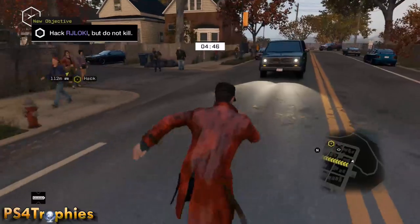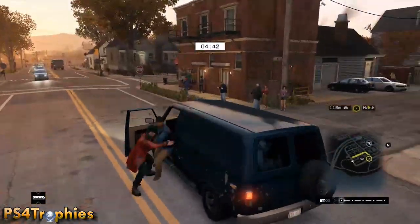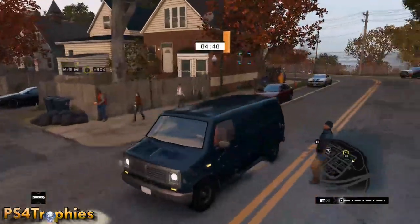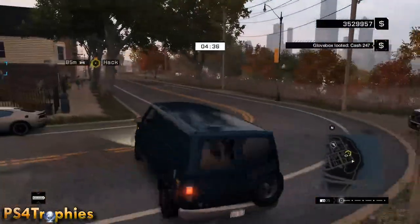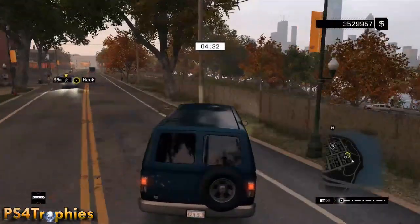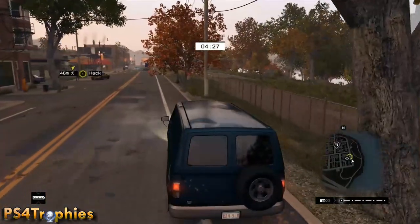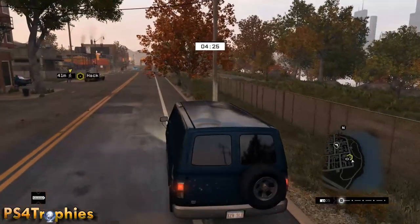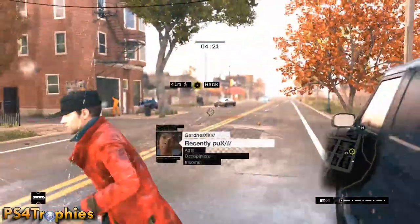I use an SUV or a van as my preferred vehicle. I park it in an inconspicuous spot — someplace where the other player is not going to think it's out of place. I'm just going to park it right over here, which is near my hacking target, and line it up so it looks like an NPC parked it there.